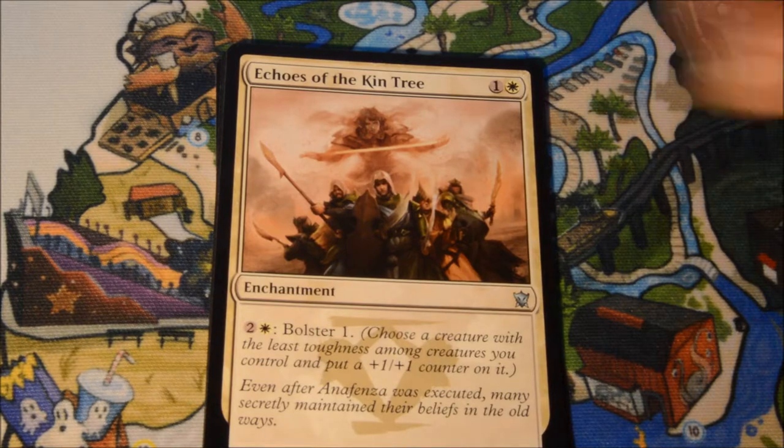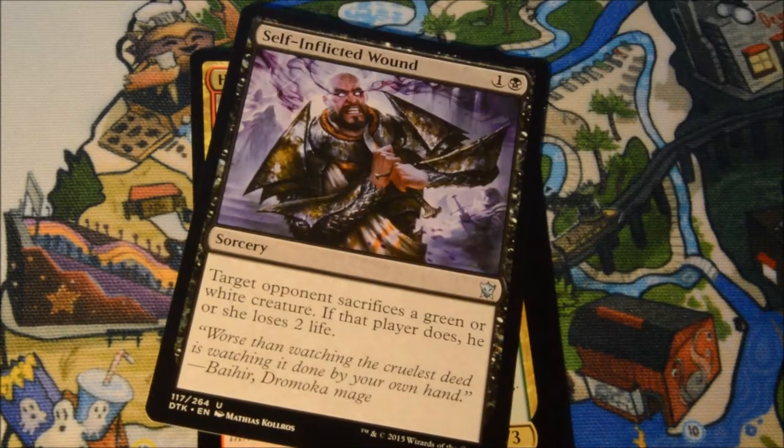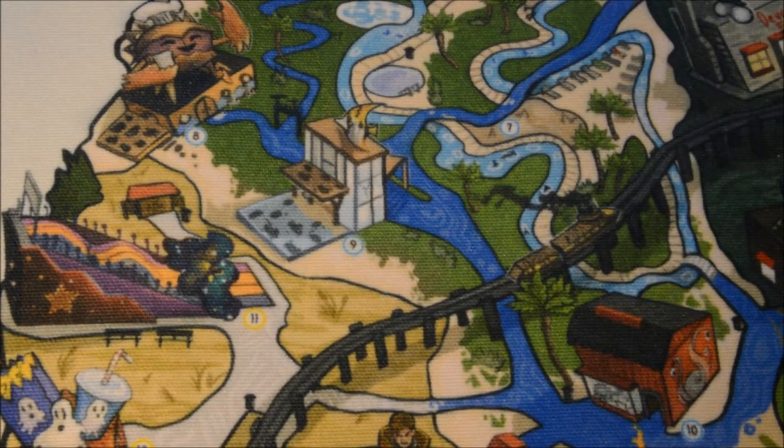Our first uncommon is Echoes of the Kintree, Dragonlord Servant, Self-Inflicted Wound, and our Rare is a Heartbringer of the Hunt. It's a Rare, but a very good Rare. On to the next pack.